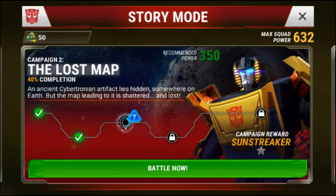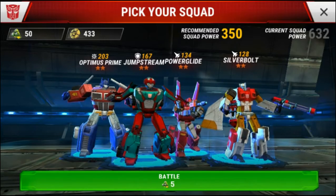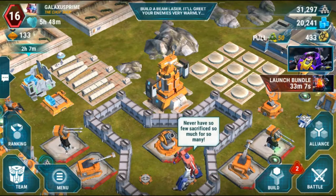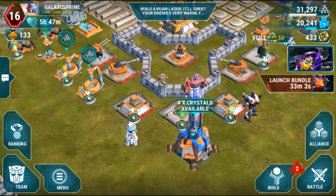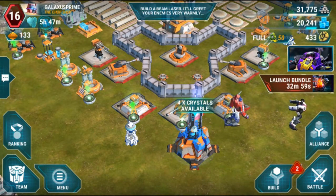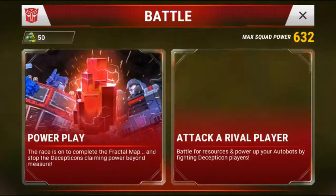What's up guys, Galaxis here. We are on my account on Transformers — just been pushing through the story mode, working through the campaigns trying to get Bumblebee unlocked because he is pretty awesome. This is some of the squad I've been using. I use Silverbolt a lot because he has that EMP, which takes out mortars and makes a huge difference in battles, being able to get everything wiped out on time and destroy that headquarters.